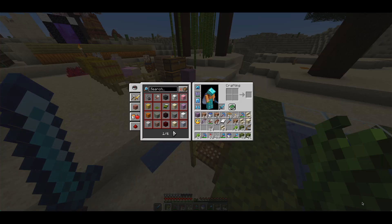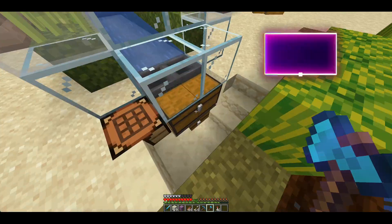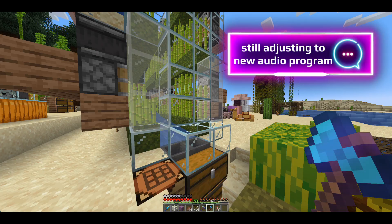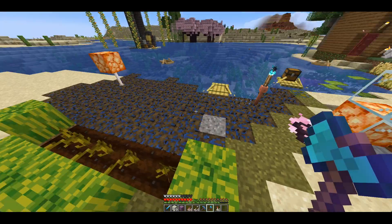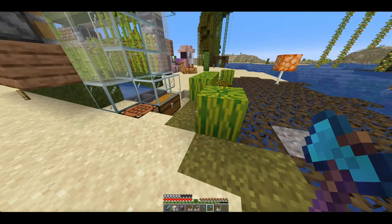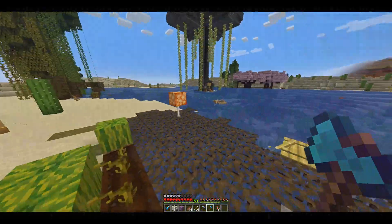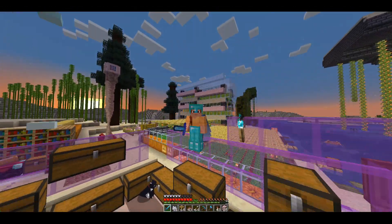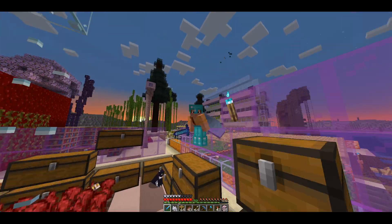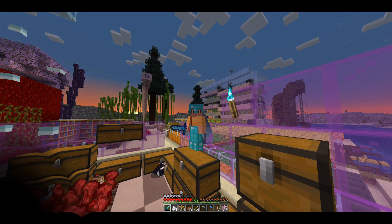Oh my gosh, I feel so spoiled with an elytra — it's awesome, I miss it. This is going good, don't you think? We have an automated sugar cane farm that's actually producing quite a bit — much better than the peasant sugar cane farm we started with. Eventually we'll have to upgrade to a really large one, but for now that's going to work. That's it for our episode today, I hope you enjoyed it. Stay tuned for episode two, it's going to be amazing — see you then!